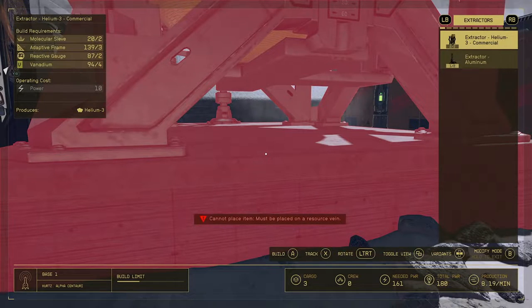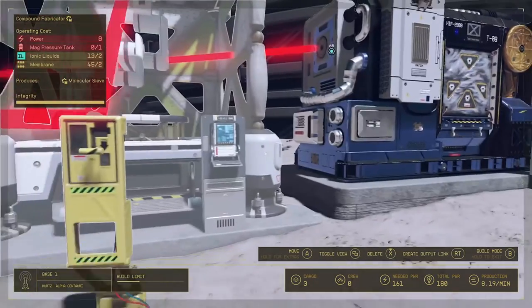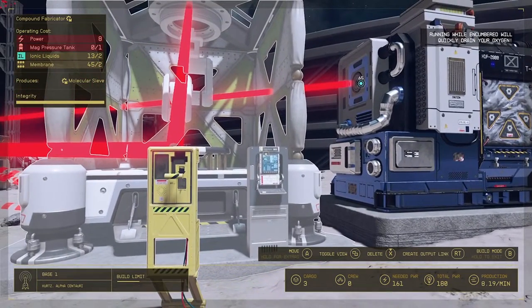The first step is to make the two molecular sieves, and to do that we need to do it at the compound fabricator. We need one pressure tank — made at the industrial workbench — and then the ionic liquids and the membrane we're going to buy from the shop. Since we're making two of these, we need to double the recipe: two pressure tanks, four ionic liquids, two membranes.